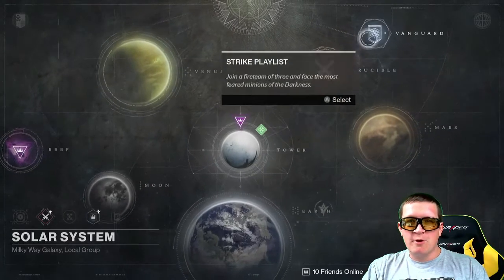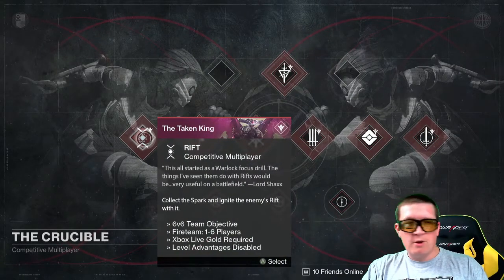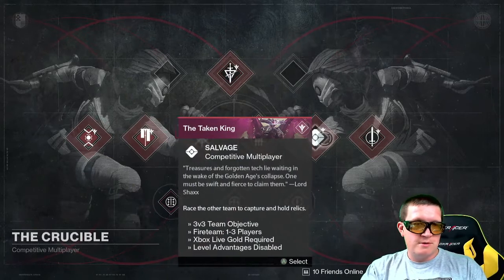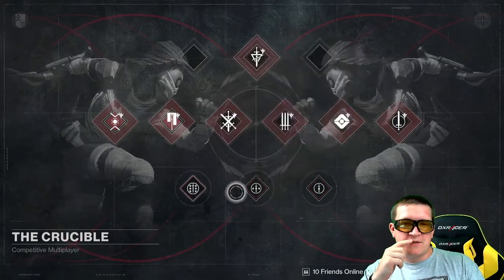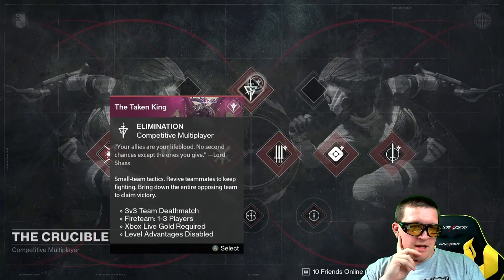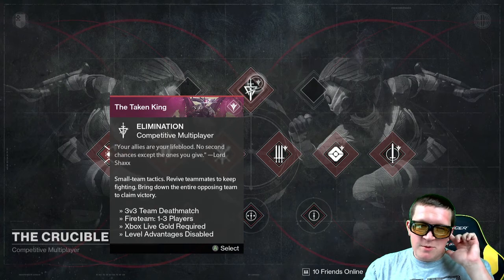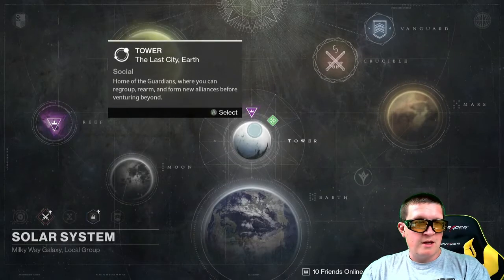Let's see what we can do in terms of the Crucible. Something new they've added is a mode called Rift. You've also got your standard other modes — Control, Clash, Skirmish, that sort of stuff. And Classic 6v6, Classic 3v3, Classic Free For All, and an Elimination Mode. Small Team Tactics 3v3 — revive teammates to keep fighting, bring down the entire opposing team to claim victory. So that sounds like it's designed for quick rounds. Lots of fun.